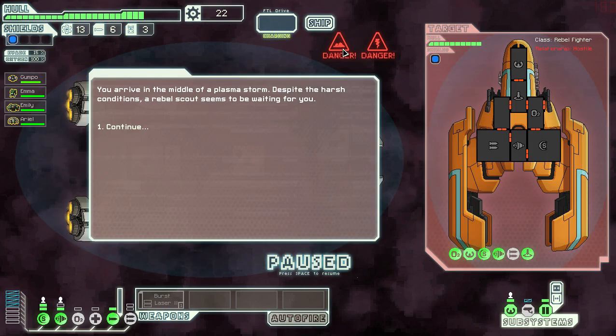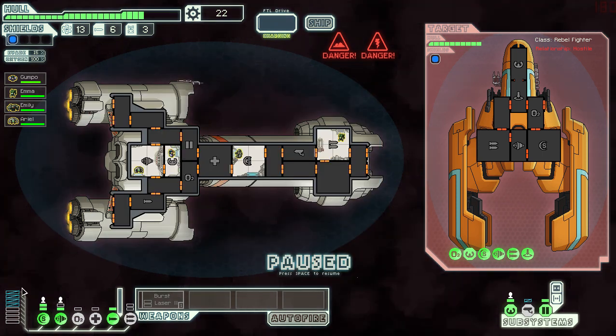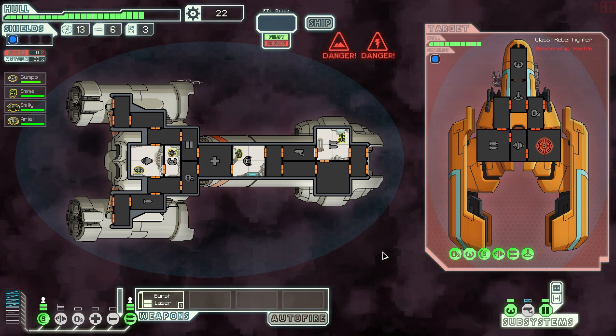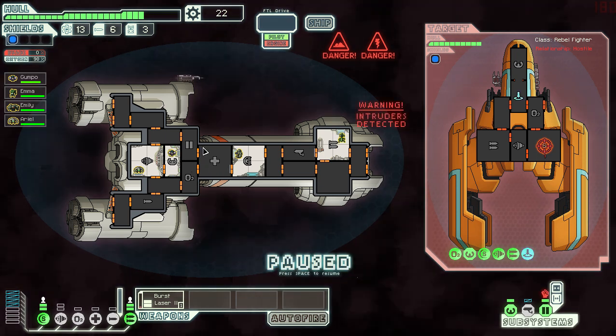This is really bad — there's a rebel scout here, and we're in a plasma storm inside a nebula. The nebula means we don't have vision inside our ship, and the plasma storm cuts our power in half. That is going to be a tremendous problem because we don't have enough power to run all of our systems. We can turn on the weapon system if we turn off the engines completely and the artillery, which is a shame — but the artillery is kind of slow anyway. Let's start with targeting their shields as always.